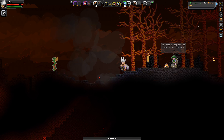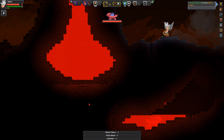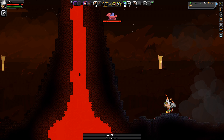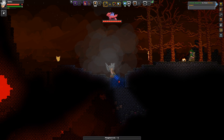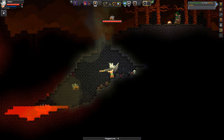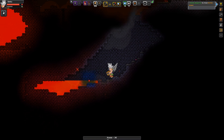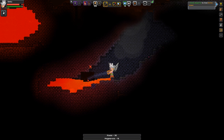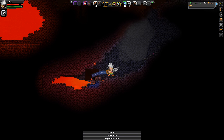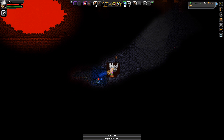Bobbot died again on his way to me. Bobbot has done nothing but die over and over again, and it feels bad. I've got to go down here. Start draining lava. Get out of here, lava. It stinks because it won't prioritize the liquid until the blocks are out of the way.